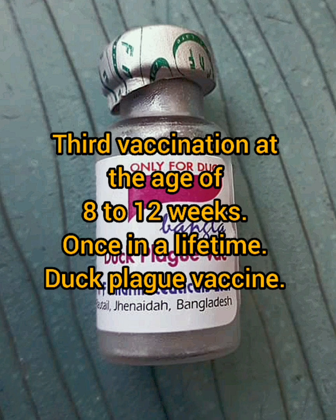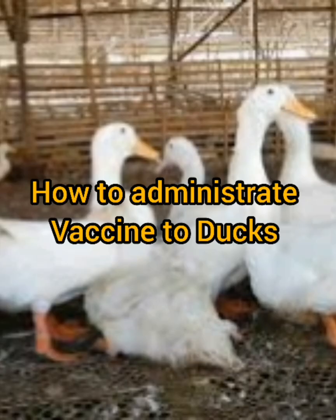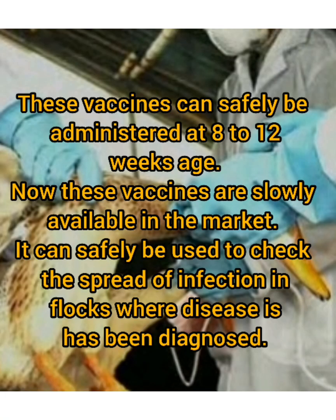Third vaccination: at the age of 8 to 12 weeks, once in a lifetime — Duck Plague vaccine. Composition: each dose contains duck plague virus in live freeze-dried form, at least 0.005 grams, or cytotoxic at least 0.005 ml. These vaccines can safely be administered at 8 to 12 weeks of age.